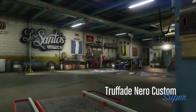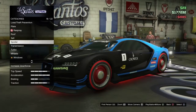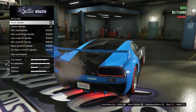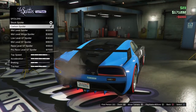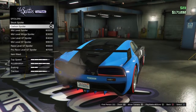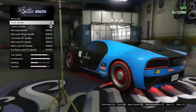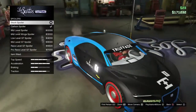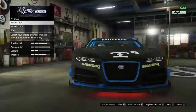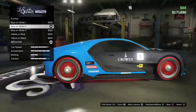What you want to do is come to Los Santos Customs or Bennies - I'm not sure if it works at both. Go to spoilers and purchase both the stock and the carbon, then equip the carbon. After that, press up and down on the d-pad until you land on the stock spoiler, and there will be no spoiler on the Trophy.